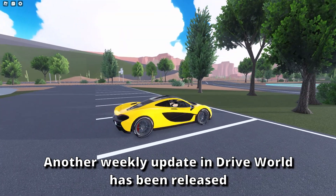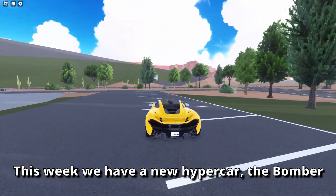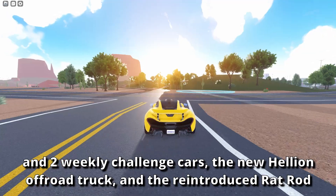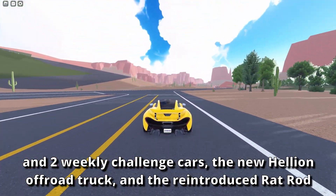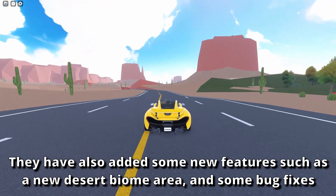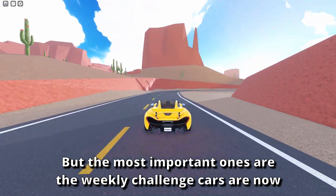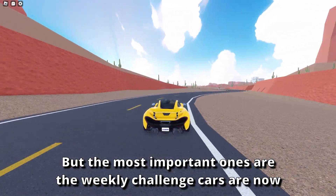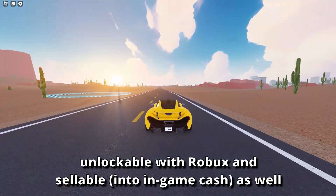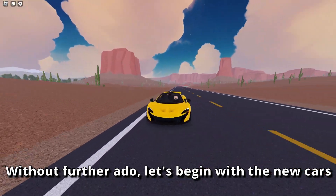Another weekly update in DriveWorld has been released. This week, we have a new hypercar, the Bomber, and two weekly challenge cars: the new Helion off-road truck and the reintroduced Rattorod. They have also added new features such as a new desert biome area and some bug fixes. Most importantly, the weekly challenge cars are now unlockable with Robux and sellable as well. Without further ado, let's begin with the new cars.